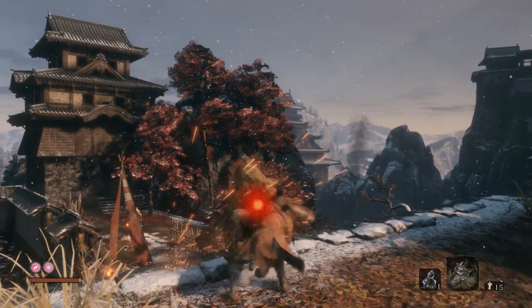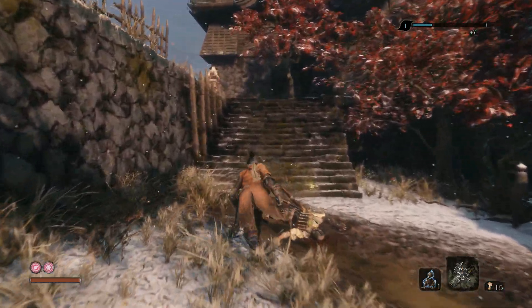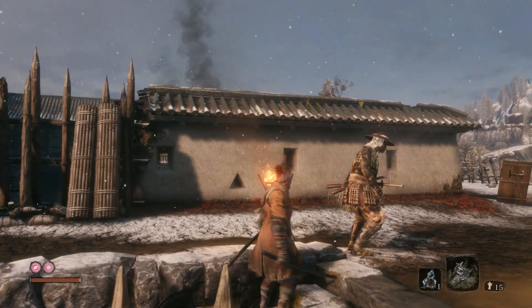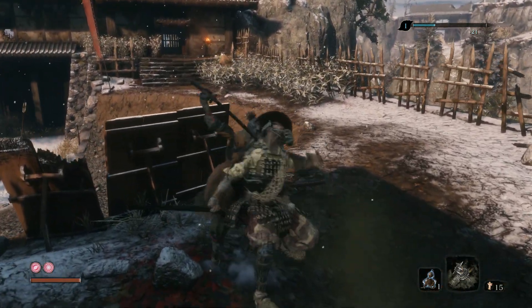You don't want to stealth kill him — you just want to slice him once and he will be dead. Jump back down. Before going to your next victim, you want to track if there's anyone watching you on the left side. Go over here and stealth kill this guy.